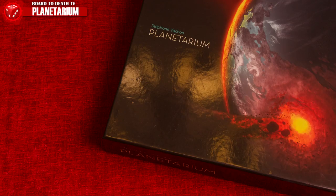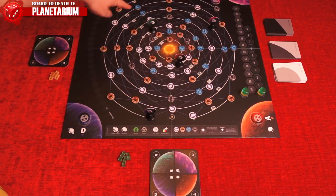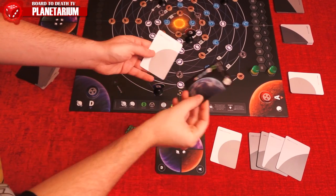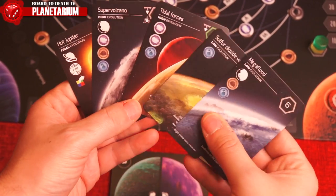Players compete to take part in the creation of a new solar system. The player with the most points at the end of the game wins. Setup includes random elements such as how matter tokens are placed on the board, and each evolution deck is shuffled separately. Two cards will be drawn from each deck for each player.